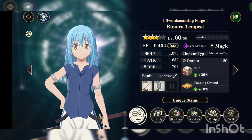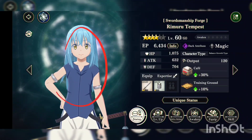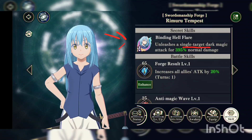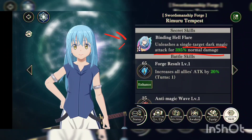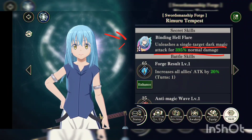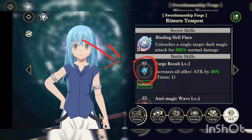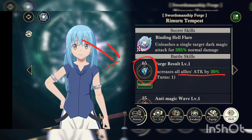I'm using Rimuru Tempest. This unit is free — you get him from the story, chapter three or four, I forgot. He's a dark unit and his secret skill unleashes a single target dark magic attack for 395% normal damage. His battle skill costs 65 — a bit expensive, it should have been 50 in my opinion — but it increases all allies' attack by 20%, which is very nice. The other unit that does this is Space Rimuru, a 5-star unit you need to roll for who increases all allies' attack by 30%. He's on the tutorial reroll too, so if you get him, good for you.